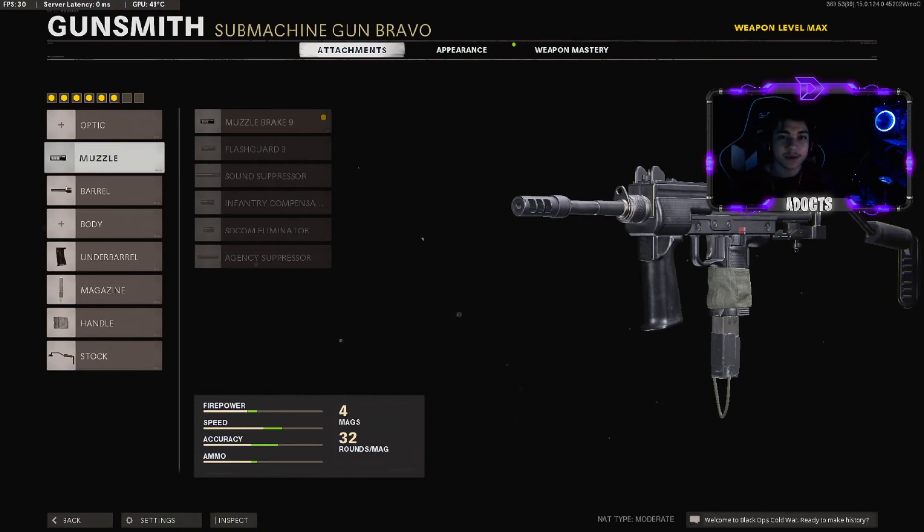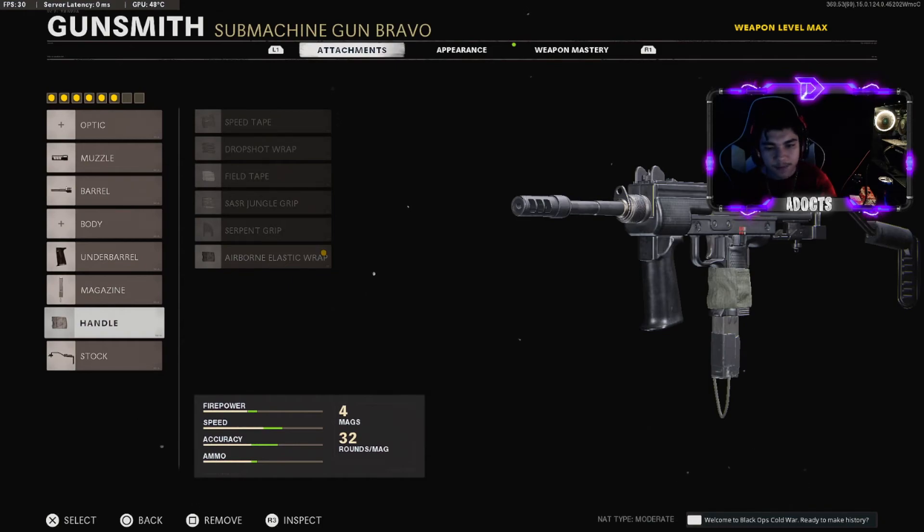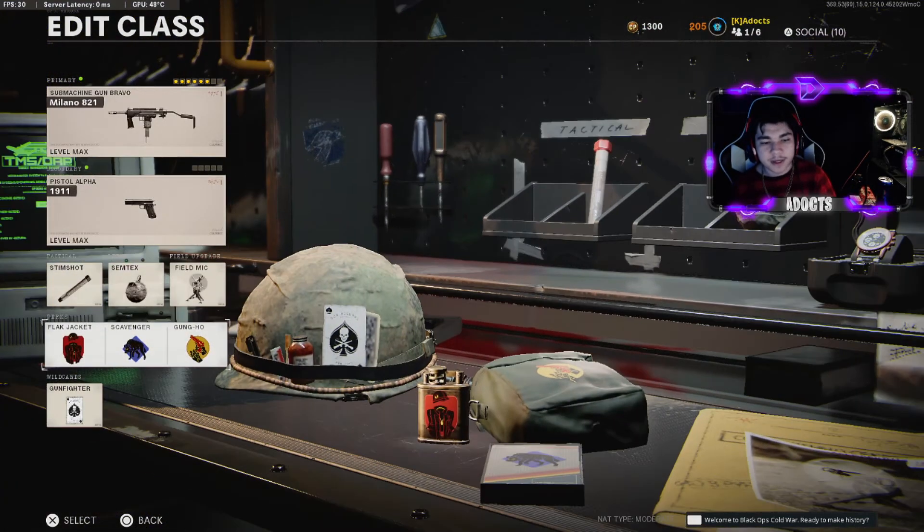For this gameplay, if you're curious what attachments I was running: muzzle break 9 for the muzzle, 10.5 Ranger barrel for the barrel, field agent grip for the underbarrel, fast mag for the magazine, airborne elastic wrap for the handle, and the raider stock for the stock. For perks I was running flat jacket, scavenger, and ghost — how I usually run it, but just three perks.